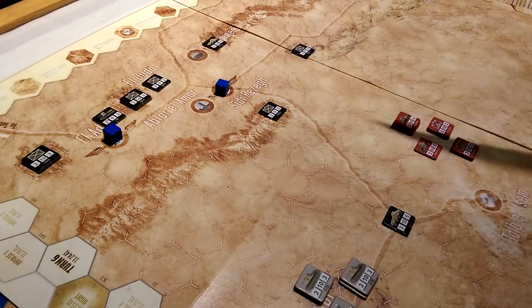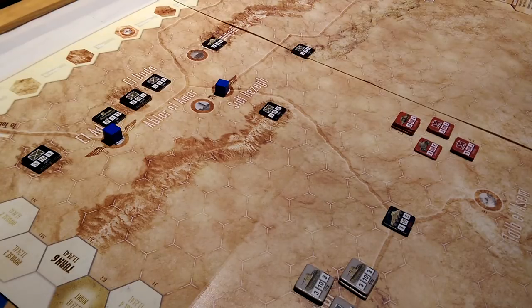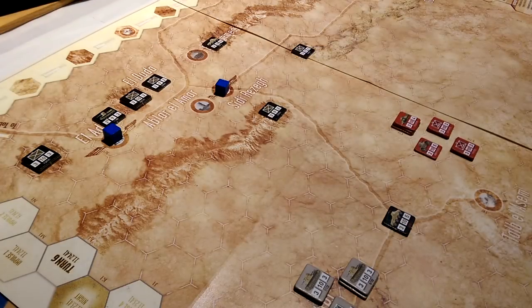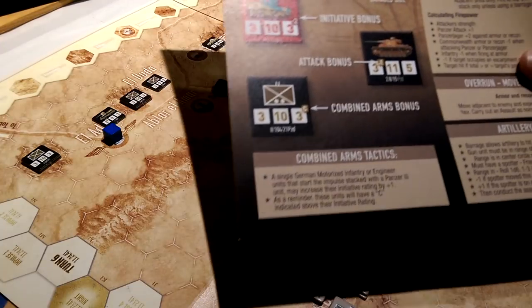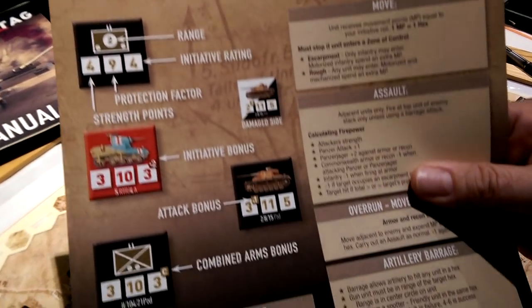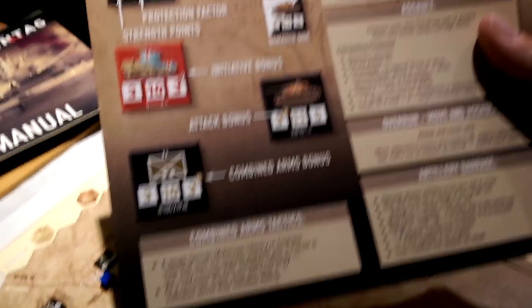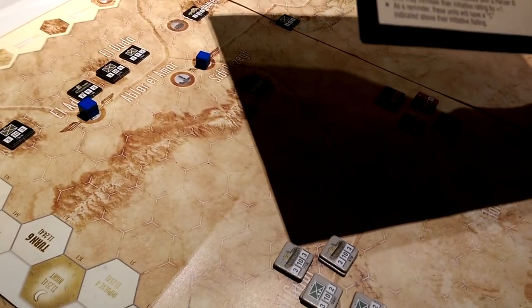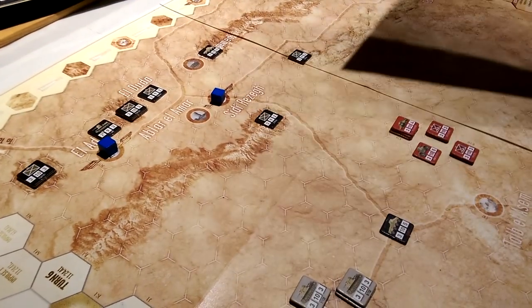This game is deceptively simple. It is six pages including credits, so we've got to be careful. We have a lovely outline here of the initiative, activation, move, assault, overrun, artillery barrages, combined arms, tactics — all this sort of good stuff.